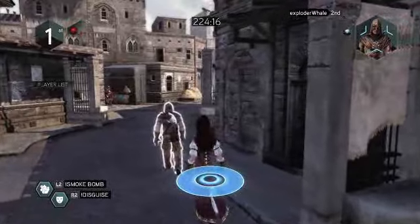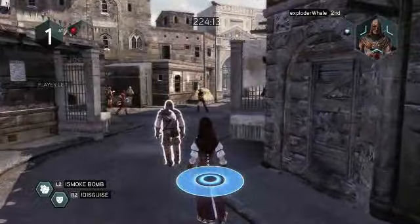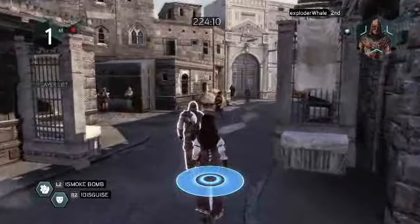Once I get close to my target, I receive a visual warning indicating that from now on, I can be spotted by my target at any time.